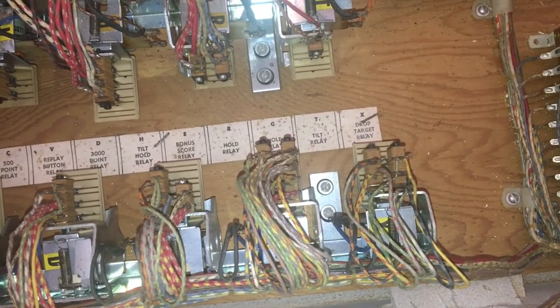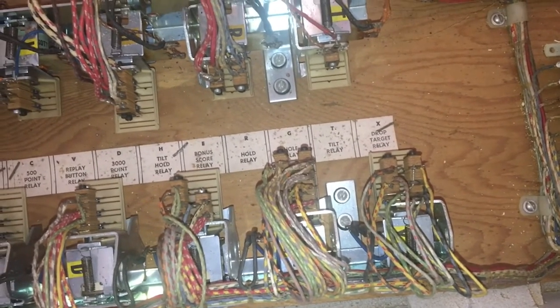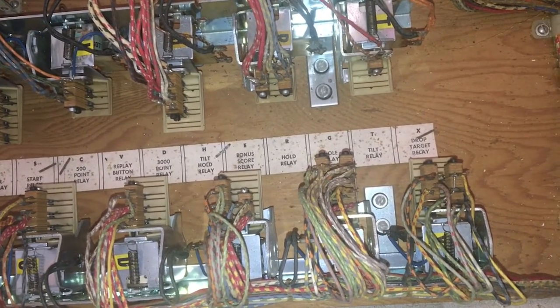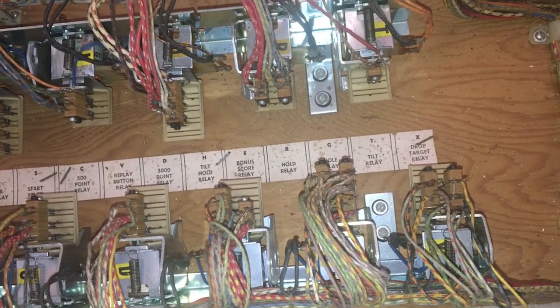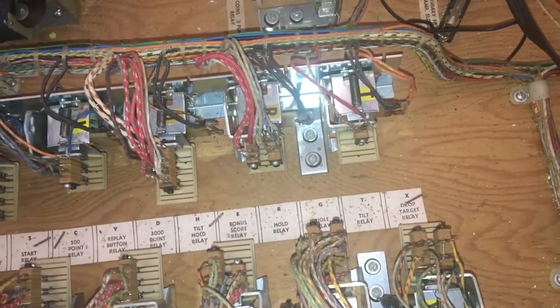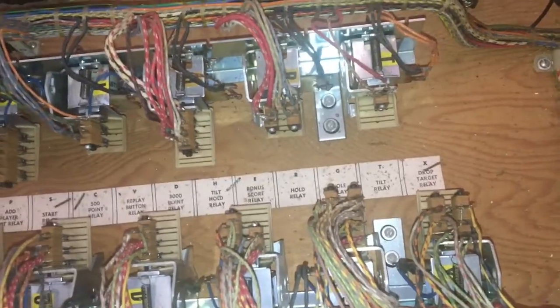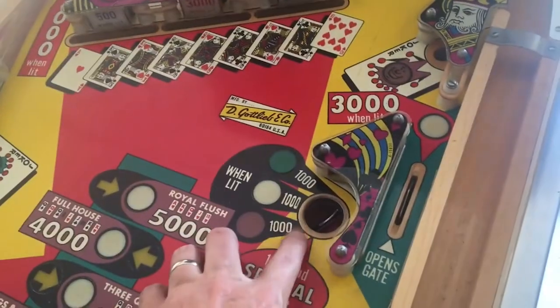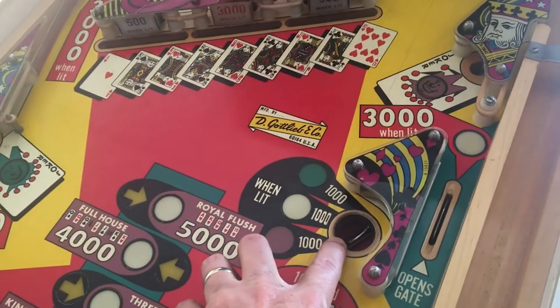Now coming to the G relay — that also fired. So this tells me it is the G relay, because that's the only switch left. Once I go to the left side of it and manually activate it — since it's normally open — it should fire. So I need to check this G switch, maybe clean and adjust it, and see if that fixes the problem. I've eliminated BX, the score motor, and the X switch.